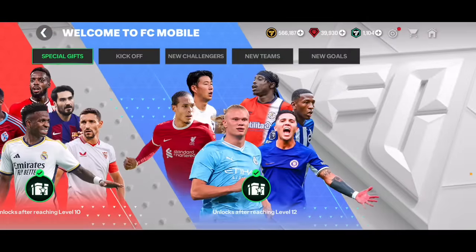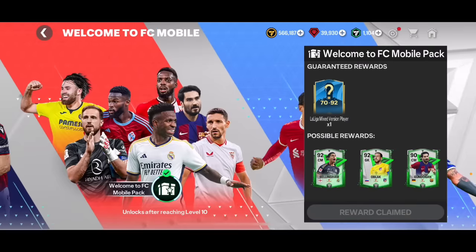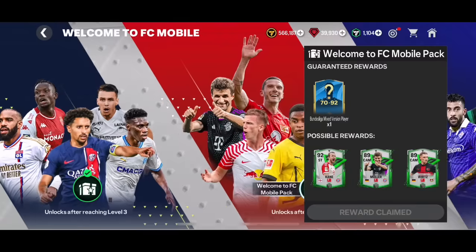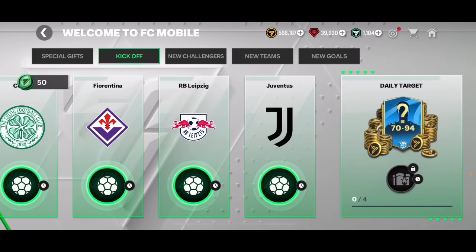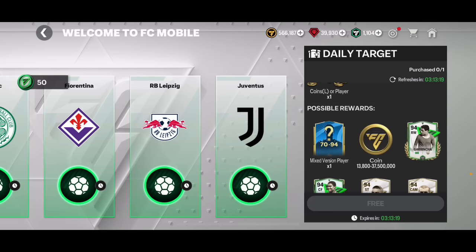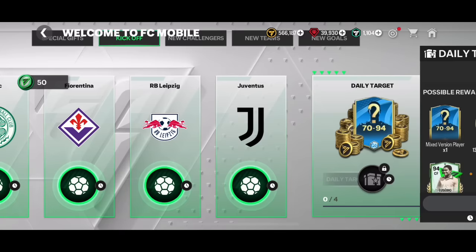In the Welcome to FC Mobile event, we've got these packs that give out decent rewards - 70 to 92 overall players, 70 to 88, 70 to 92 - so you're going to get some decent rewards if you level up. In the kickoff section there's also a chance to get a 70 to 92 overall player or a 94 overall player, as well as some coins. If you only get 13,800 or less than 50,000 coins that's not great, but every single day it adds up.